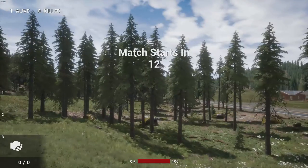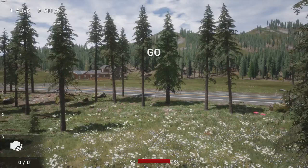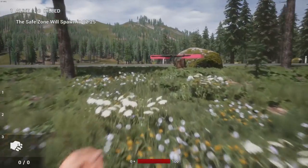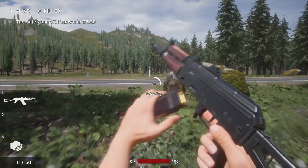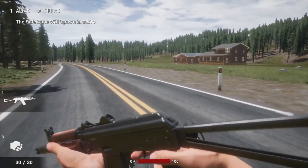There's some houses there. This game is made with Unreal Engine. There is no crafting, there is no inventory. Basically, you see what you've got on the left side. You've got slots one through three — three is your fist, one and two are weapons. And then your ammo is down on the bottom. You've got your health bar on top, it shows how many people are alive, how many you've killed, and when the safe zone is going to spawn.